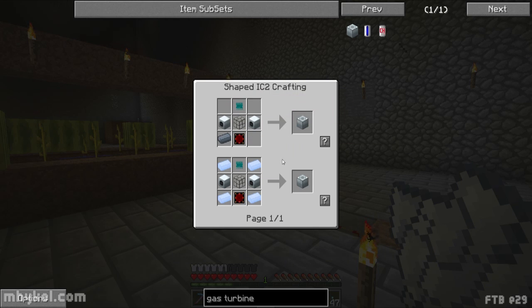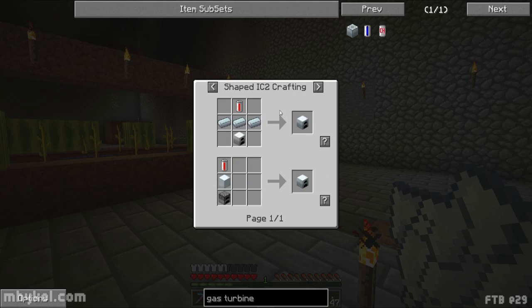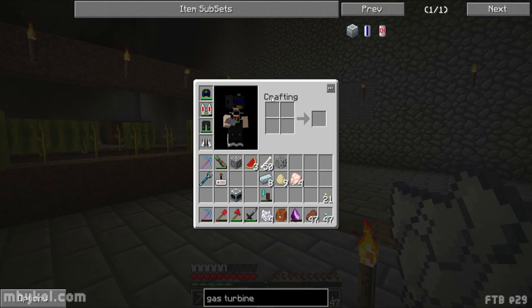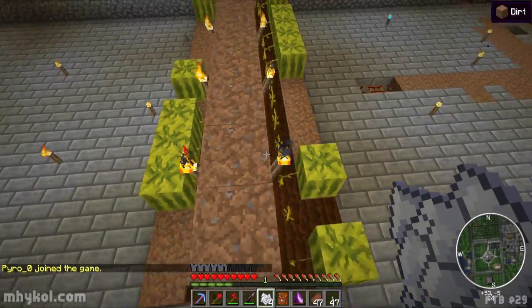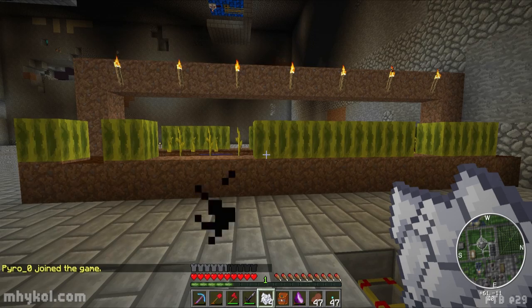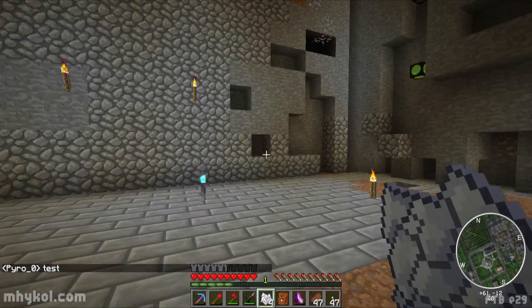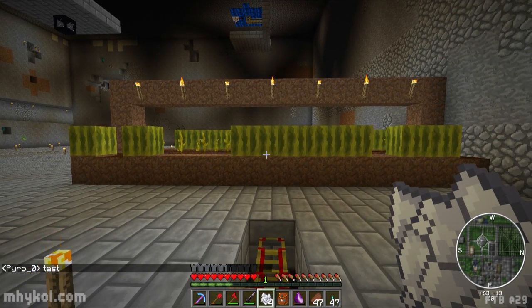I need a gas turbine for the methane. It takes invar ingots, windmills, reinforced glass, and aluminum — plus advanced circuits. The windmills take carbon and a generator. I should be able to only need one gas turbine. These melons seem to grow pretty quickly, so we'll see how fast we can get stacks of melons. I'm going to get the auto-harvesting part built here quick and then be right back.